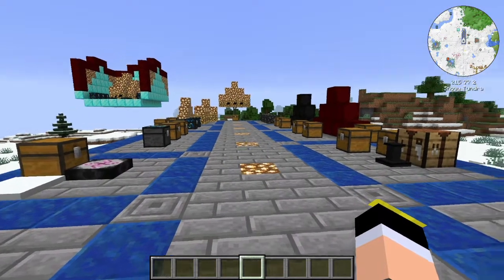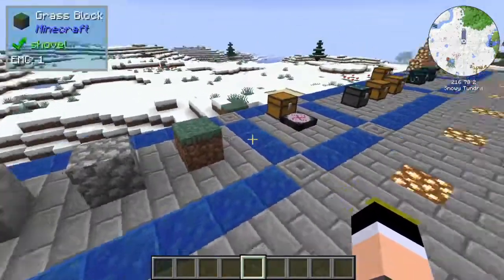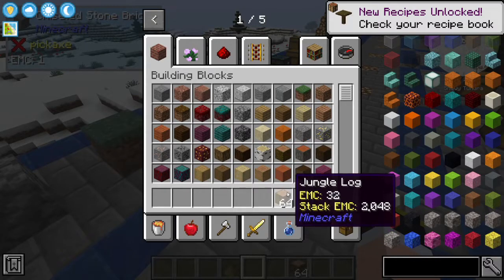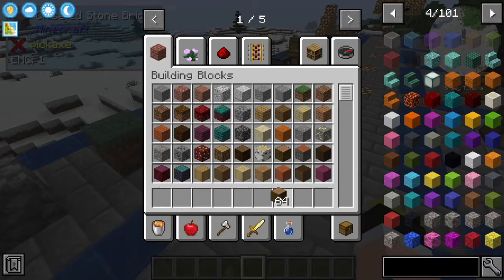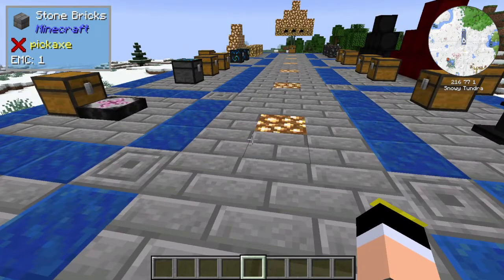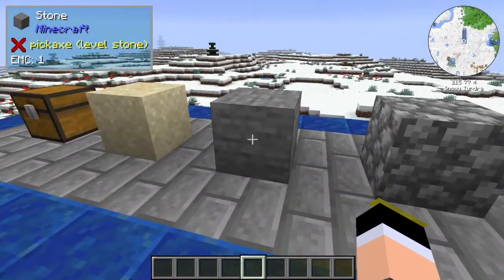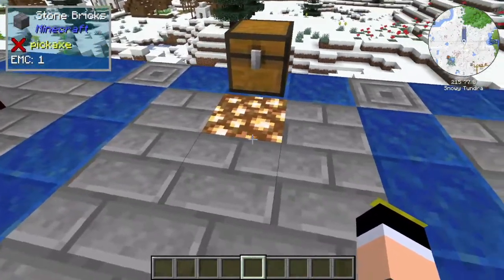One thing you must keep in mind is that you can see the EMC value of any block by hovering over them, like this, when you have them in your inventory too. And if you have a stack, it will show you the stack EMC value. Also, if you have something like The One Probe, you can see the EMC value when you point at things. For example, Lapis Lazuli block is 7776, sand is 1, stone is 1, chest is 65, glowstone is 1536 — you get the gist.